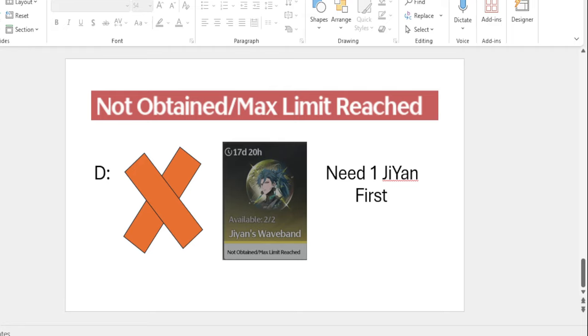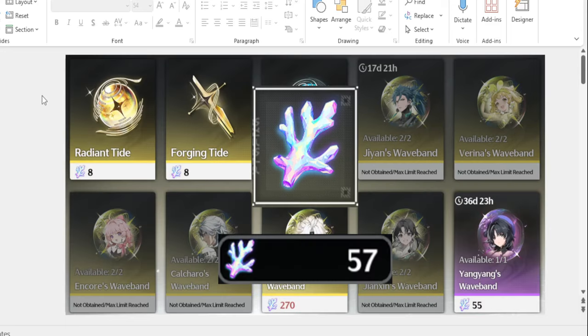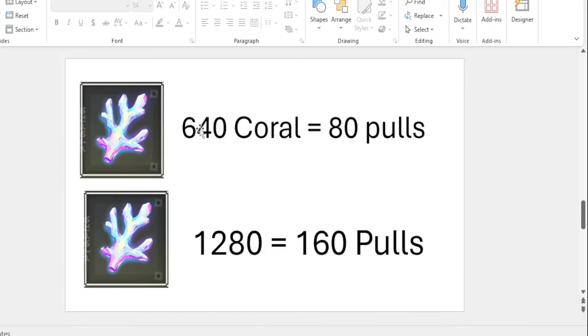Then you can get a second one easily for free if you save up. Now I know Connor and Jason, you guys love pulls. You guys love using the Coral for pulls, but if you think about it, it's 640 Coral for 80 pulls and you might get a standard character, which might not be worth it.